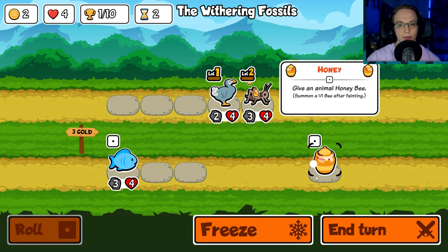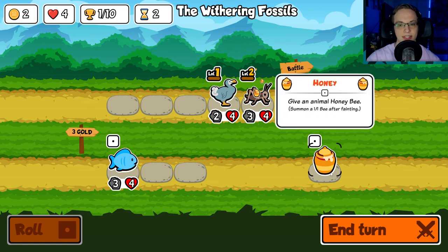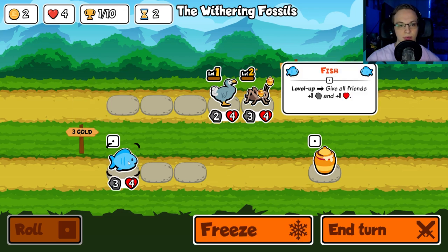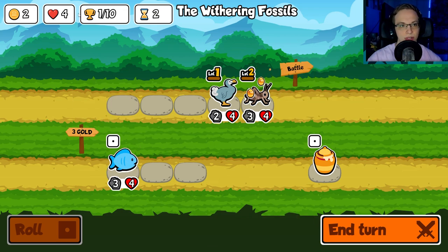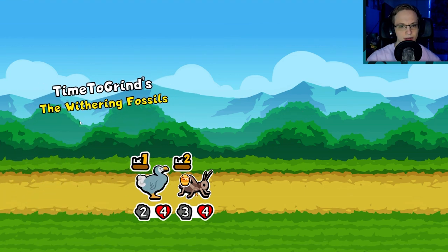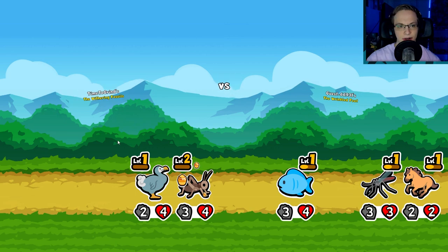We'll give the bee — not enough gold. Does everything cost one gold? I really wish I could re-roll here, but whatever — we'll just end our turn. I don't know how the turn system works; I don't really know when we level up. We'll figure it out. So we have the Withering Fossils. Might not have made our best team here.